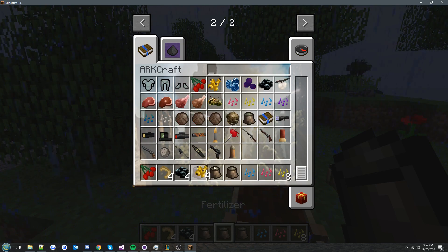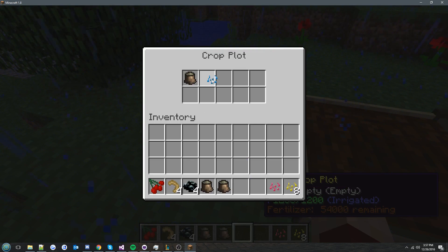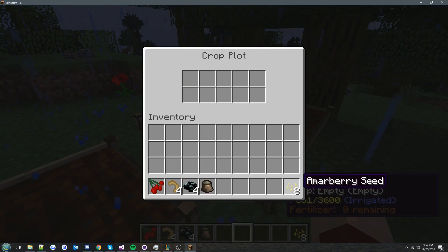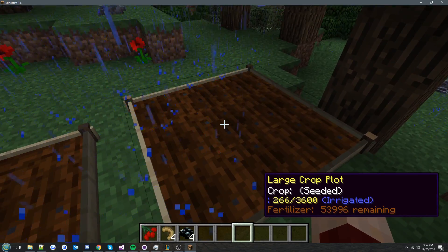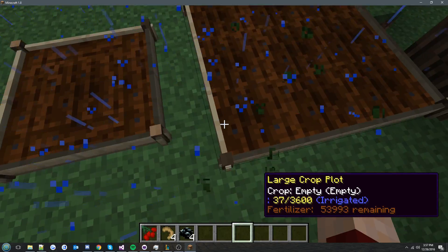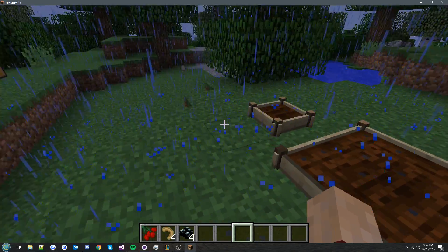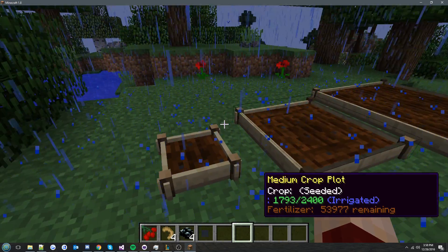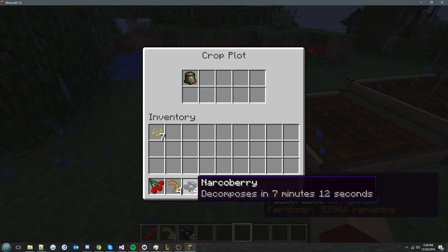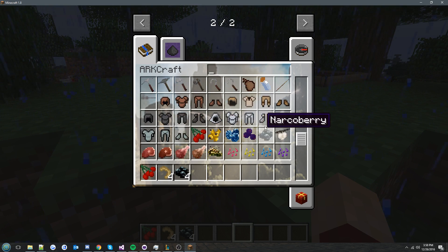Let me show you the difference. I'll take fertilizer — it doesn't decompose and has a higher fertilizing value. We've got it irrigated with water, now we fertilize it, put in a seed, and it starts growing. It has four or five stages of growth, and once it's a big plant it outputs one berry per minute, so you don't have to keep running around harvesting bushes.